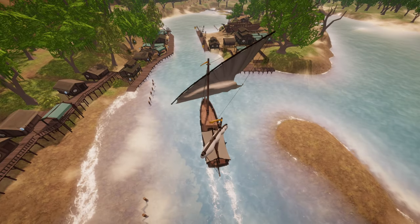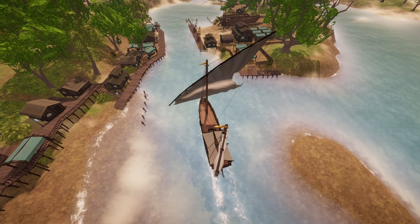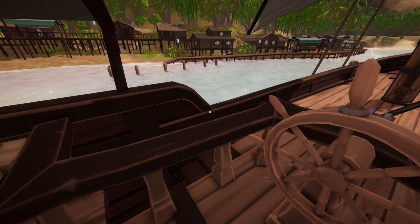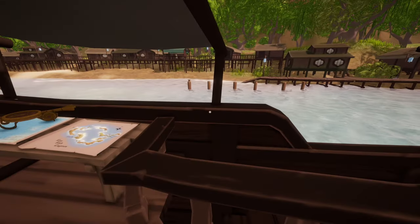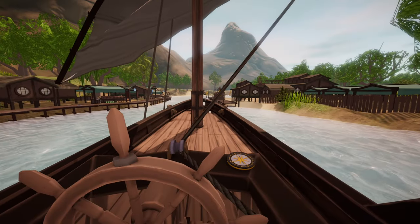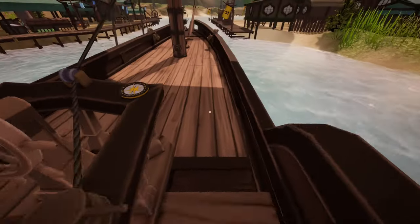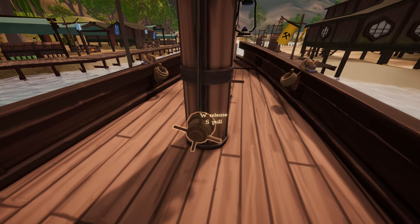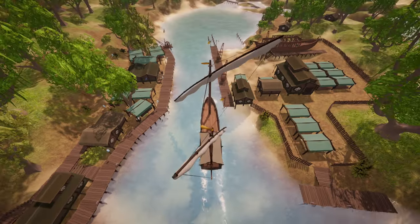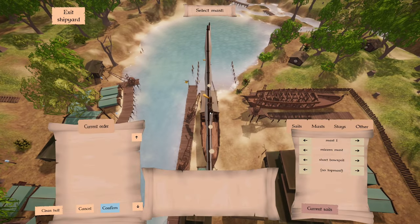Yeah, it looks like this bay is a dead end — interesting. That's going to be a pretty fun navigational challenge. The main dock for dropping off shipping is over on port side, with the shipyard on starboard. We're at a point now where we can just withdraw all sail because wind pressure and momentum will carry us the rest of the way. Let's see what configurations we have available for our 8,100 emerald dragons.